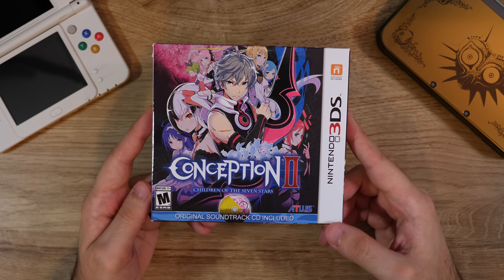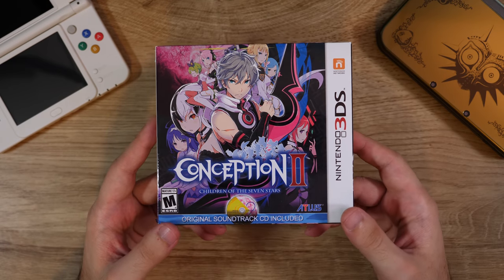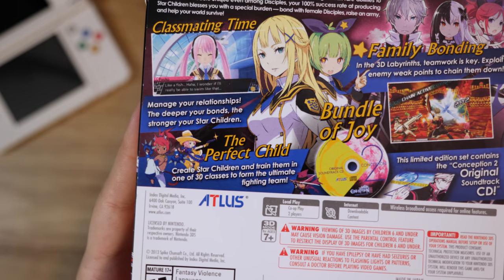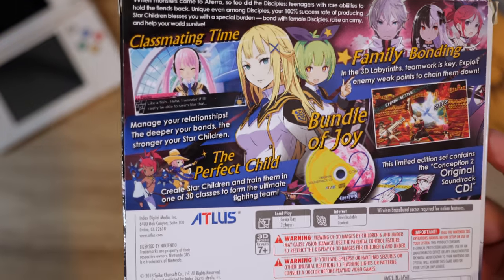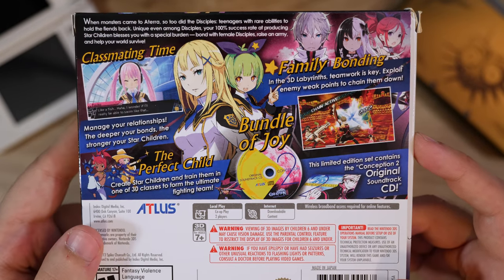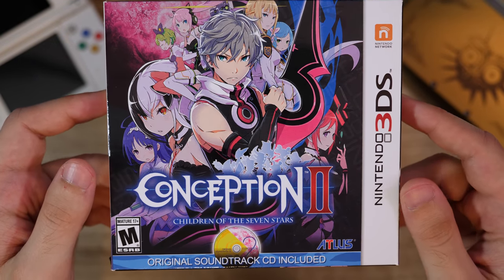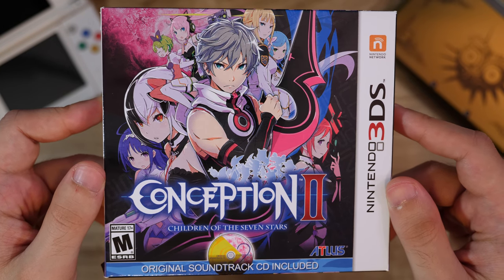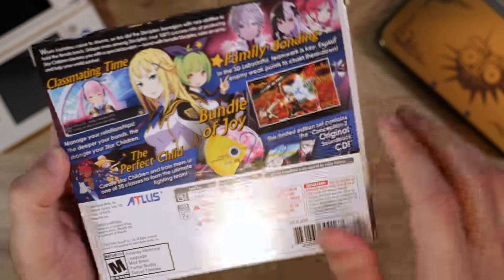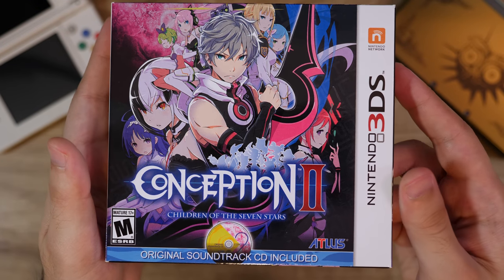Here's Conception 2 — it's called Conception because you can create star children, as the box says. You can create the perfect child to add to your party. I'll let you guys find out how by playing the game. This is a weird RPG — I did play a decent amount of it, and it's kind of like Persona in that it has dungeon crawling elements, but it's definitely not as good as Persona games. I haven't played the first one, but I saw this and picked it up — it had this big box with the CD, so it caught my eye.